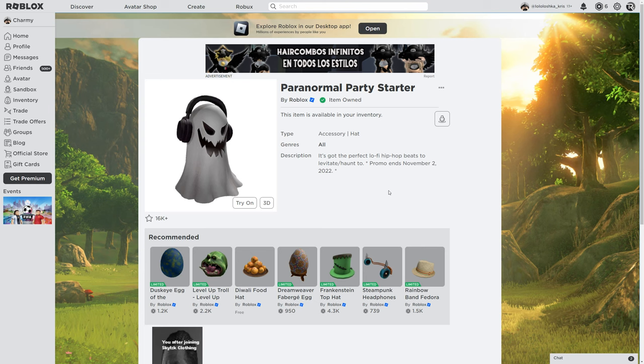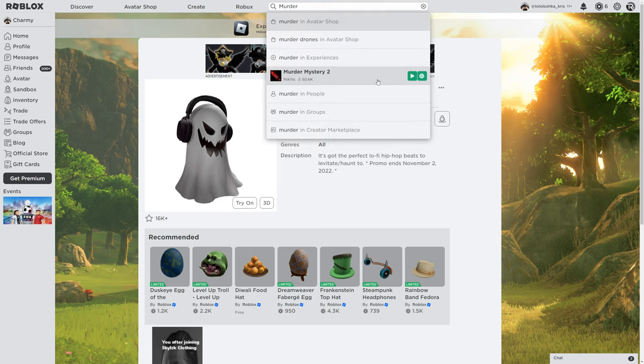Hello everyone, I'm Charmi, welcome to my channel. Today I'm going to show you how to get this one knife in Modern Mystery 2. First, you need to have the Paranormal Party Starter, which you can get until November 2nd, 2022. After that, you just need to search for Modern Mystery.